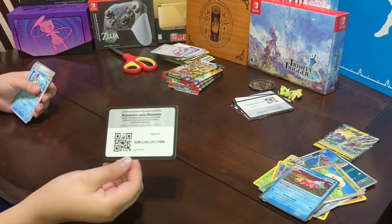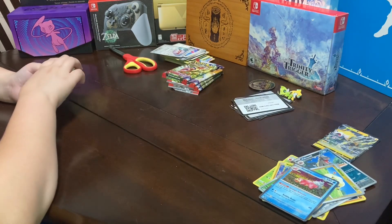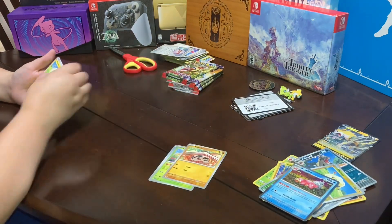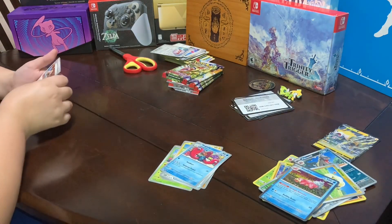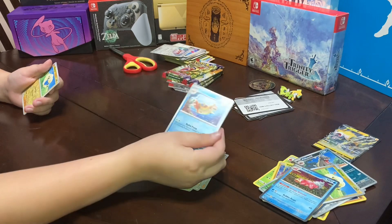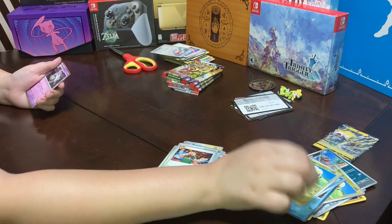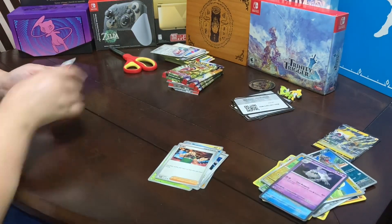Here is the card. We have a Bruxish, a Cacnea, a Sandile, a Mareep, an Electric Generator, a Wugtrio, a Judge, a Foil Floatzel, a Foil Mareep, a Houndstone, and a Basic Energy.